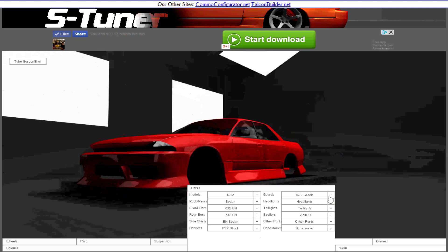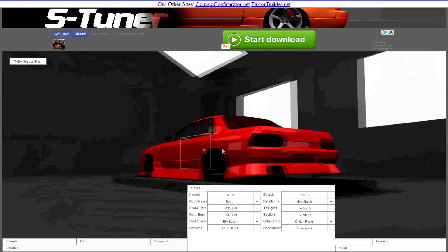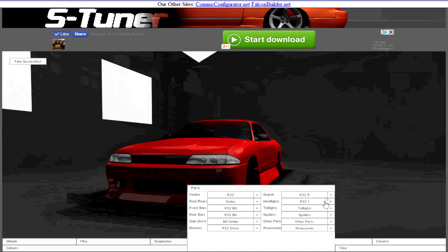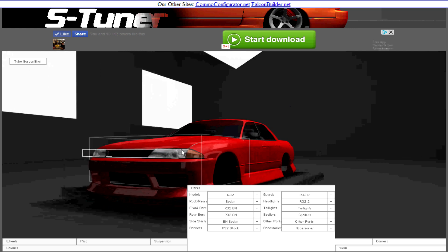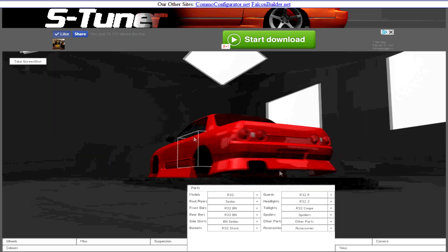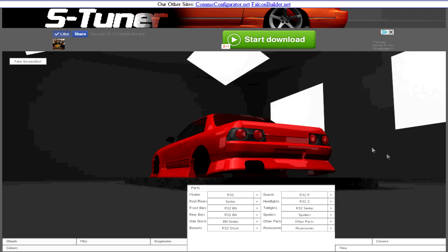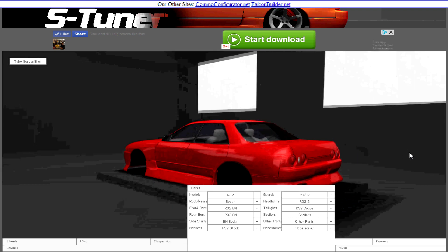For guards, we can do stock or R, which just sort of looks wider, so we're going to go with R. Headlights R32-1 — and R32-2 just has, like, an orange side indicator, so I think we'll go with that. For the taillights, we've got the coupe and I'm pretty sure the sedan are blacked out. Yeah, I'm not a fan of that, so let's go ahead and put the coupe on there.